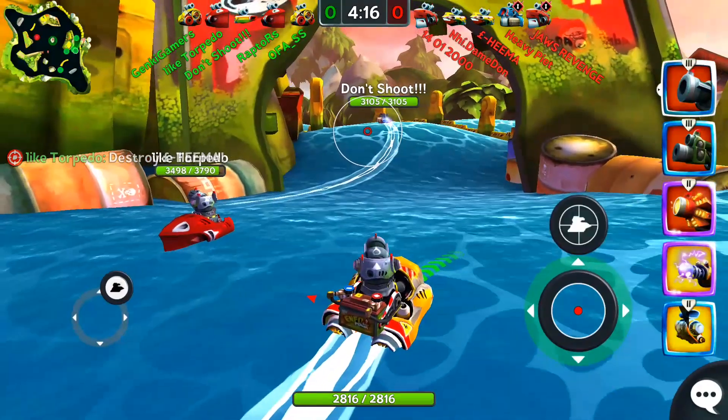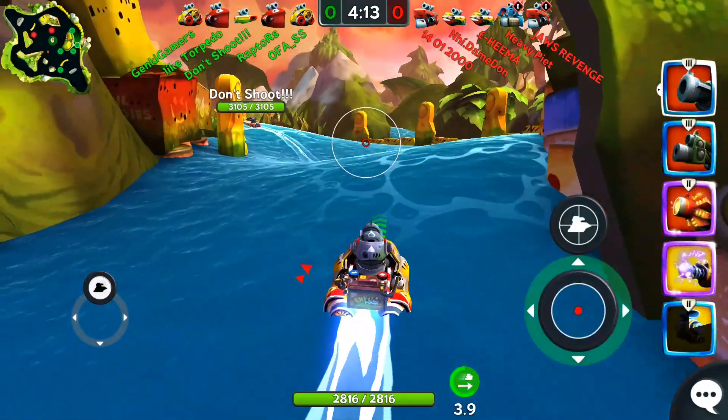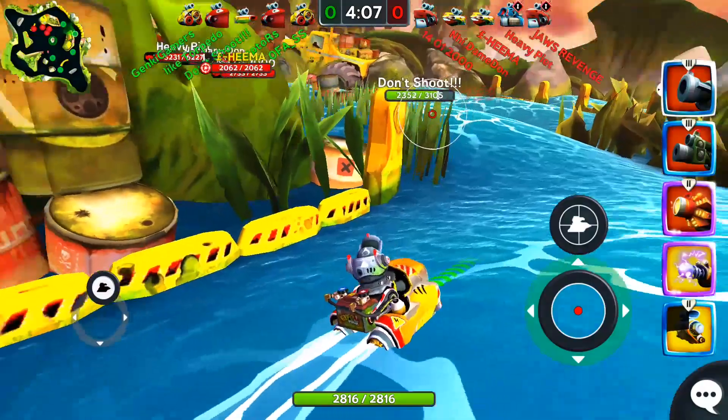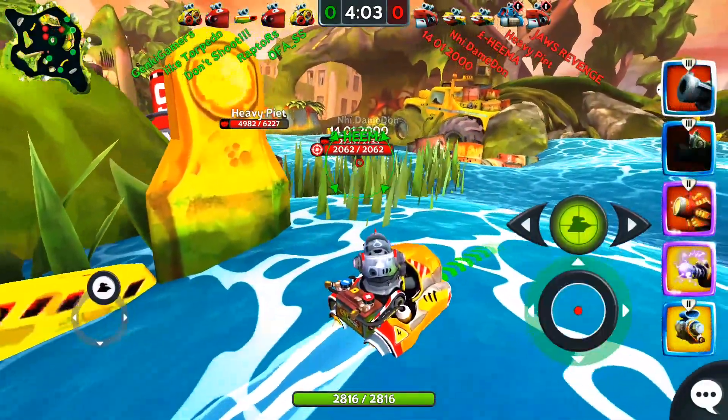Also, having a Tesla Bolt lets you stall for time while you let your weapons get off cooldown. This plays very well into the Enforcer's playstyle because you will typically want to fight from a safe distance away from your opponents, but will also need the strength to take enemies out in close range fights.